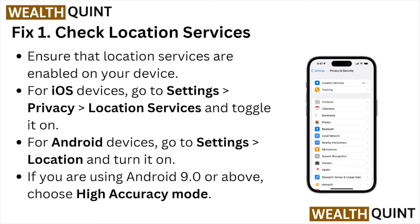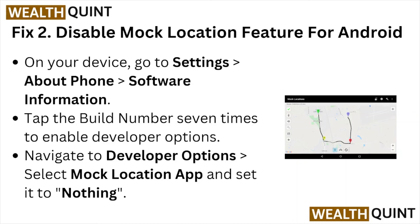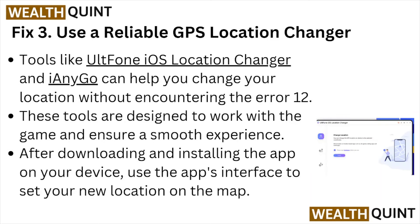Fix number two: disable the mock location feature. For Android, go to Settings > About Phone > Software Information. Tap on the Build Number seven times to enable Developer Options. Navigate to Developer Options, select Mock Location App, and set it to nothing.